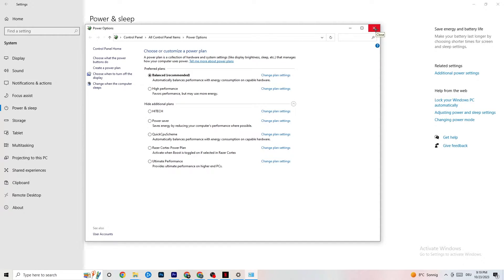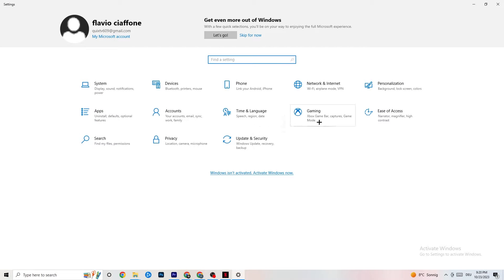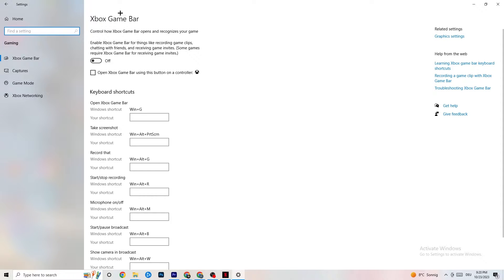Once you're finished with that, close that window. Go back to the main Settings, hit Gaming. Once you're in Gaming, you'll see the Xbox Game Bar. I've turned this off and I want you to turn this off too, because the Xbox Game Bar will suck a lot of performance. If it's running in the background all the time it will cause your game to freeze, especially on low-end PCs, and cause FPS drops.